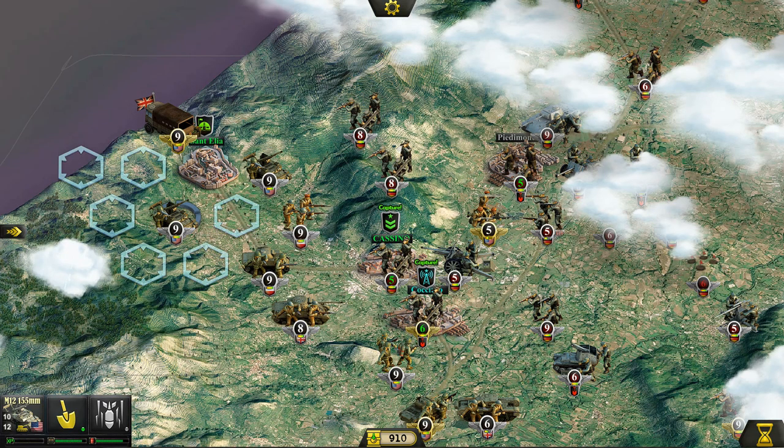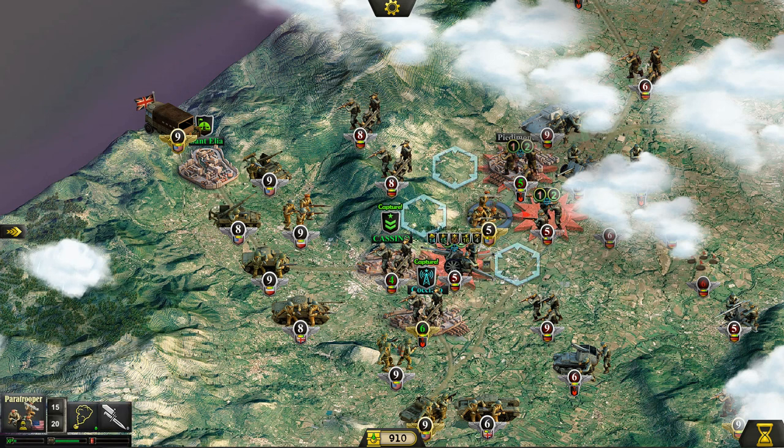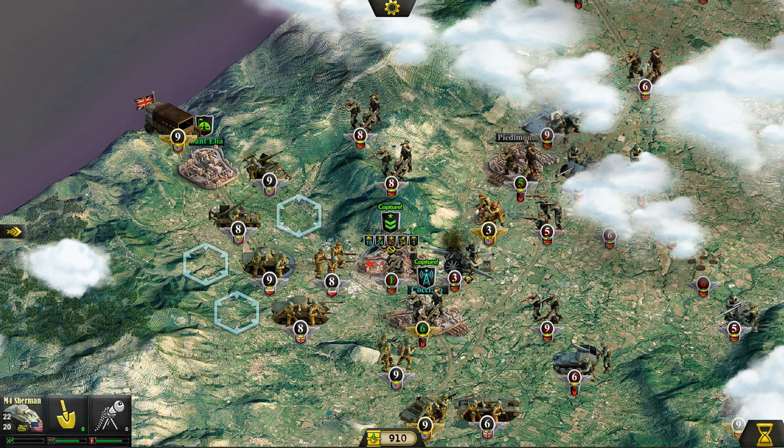We also want to be careful with the Germans over here on the mountains — they can easily flank attack us and do some pretty critical damage. A miss — push forward, come on boys! Second infantry were so close, but unfortunately we cannot attack since we've actually got some units in the way. Move the Sherman forward, make sure we've fired all rounds. At least we can fire at Coccino.